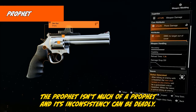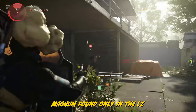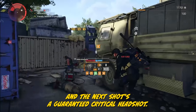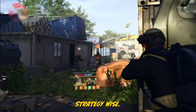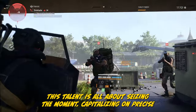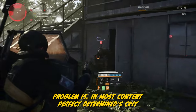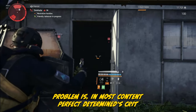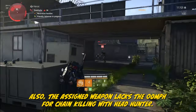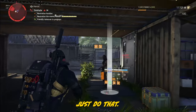The Prophet isn't much of a prophet, and its inconsistency can be deadly. It's the named Police 686 Magnum, found only in the LZ, with Perfect Determined: land a lethal headshot and the next shot's a guaranteed critical headshot. Strategy-wise, it's not great for consistent chain kills — it's a one-time dance. The talent is all about seizing the moment and unleashing headshots. Problem is, in most content Perfect Determined's crit doesn't add value if you can already earn Determined. Also, the assigned weapon lacks the oomph for chain killing with Headhunter. Non-Perfect Determined on a stronger weapon is a better choice.